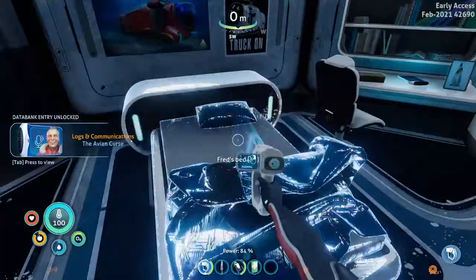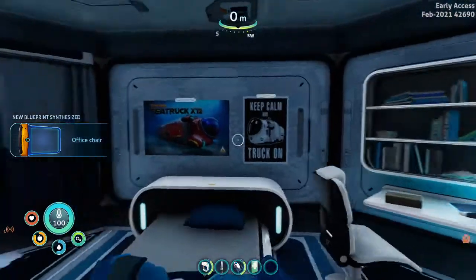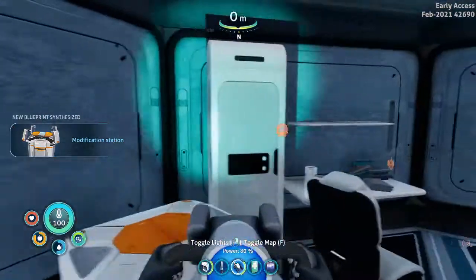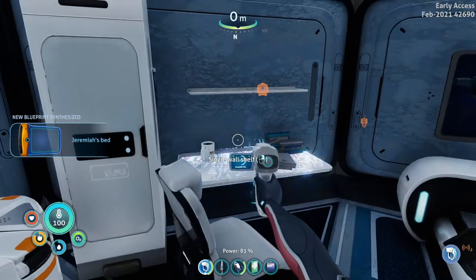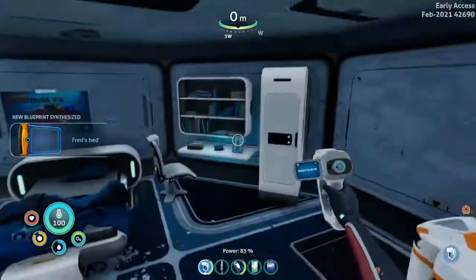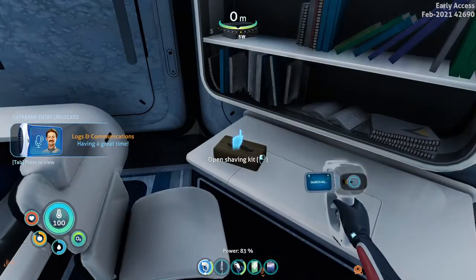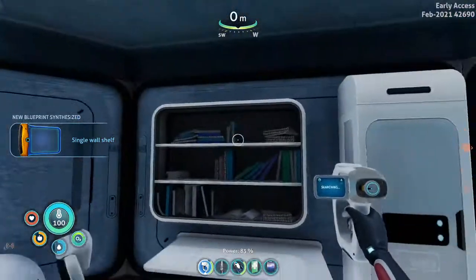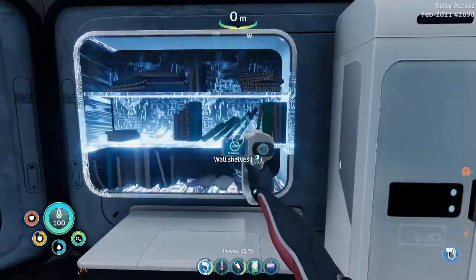You get beds, which are useful. And then you can grab some of these posters. Single wall shelf. New blueprint synthesized. Another PDA. Frame of picture. Shaving kit. New blueprint synthesized — I never even noticed that there. Never even thought that you could pick it up, but I guess you can.